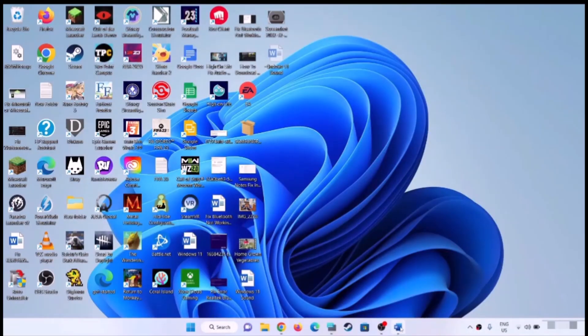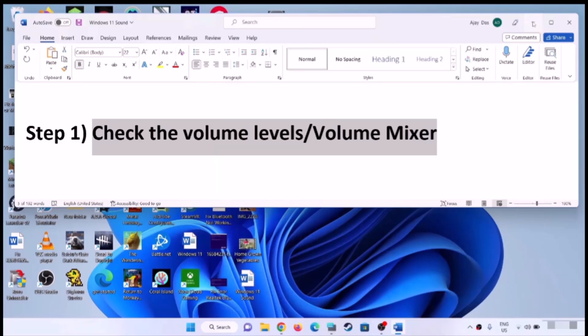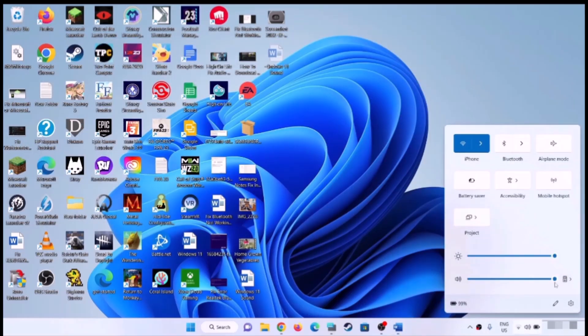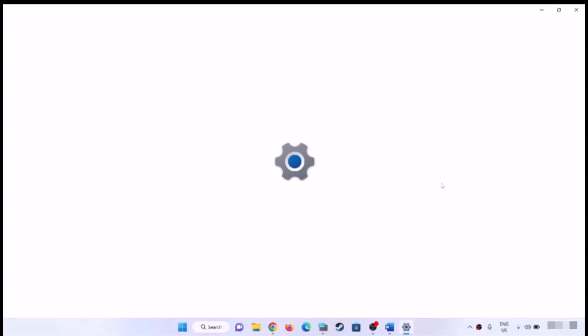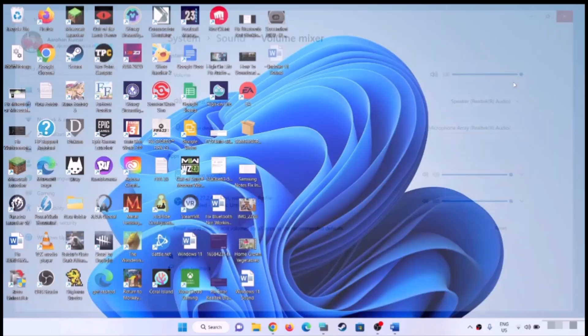The first step is to check the volume levels and volume mixer. On the bottom right you can see the speaker icon — click on it and make sure sound is set to high. Then right-click on the speaker icon and click on Open Volume Mixer. Find your application or browser and make sure the volume is set to 100.